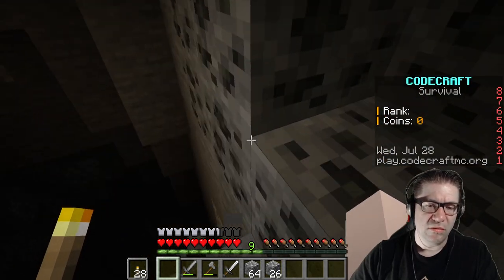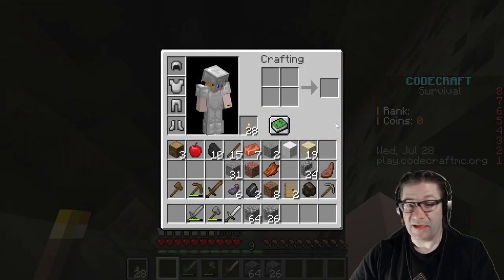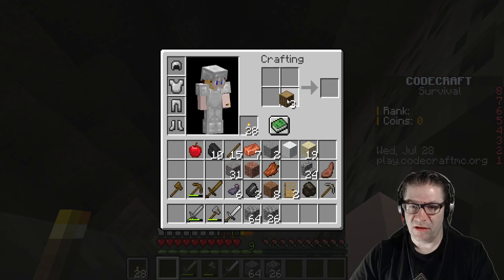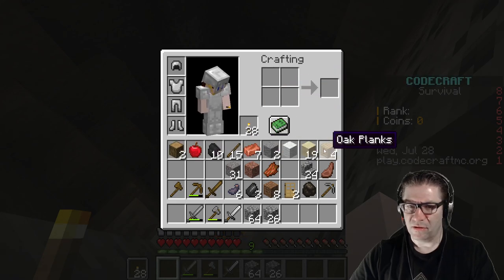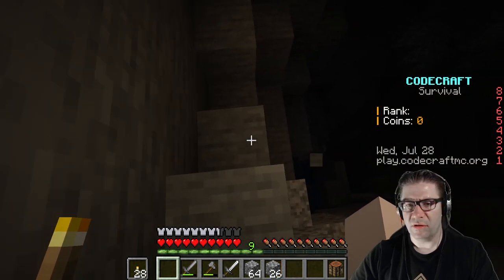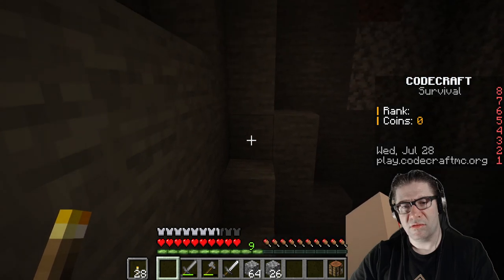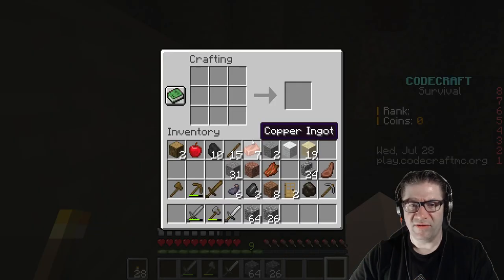There we go. I can't craft — dang it. Okay, let's grab some of these, put this down here, and then — crafting table, just like that. We can use the crafty table right there. That's a perfect spot for a crafty table.